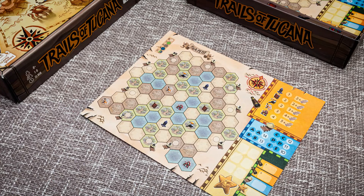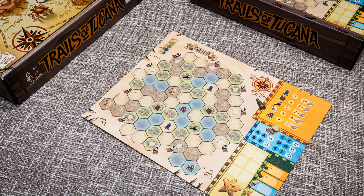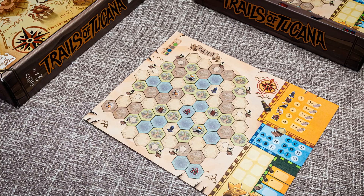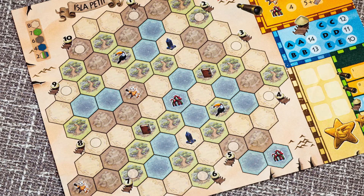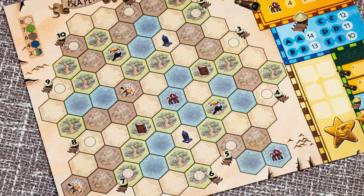Each player is given a map of the island Tucana showing its villages and important sites. The positions of the villages are randomised for each player so every game will provide a unique puzzle. The mechanisms in this game are network and route building, paper and pencil, and bingo elements. In Trails of Tucana, players are drawing routes onto a map of an island to join sites and harbours together to claim routes and score points.